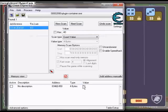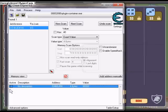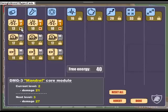Now I'm left with only one address. I can change it to whatever I want — I'll change it to 80,000. Freeze or activate it as well. And there we go — that's how you hack Free Energy. It's a really quick and easy hack.